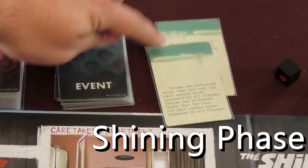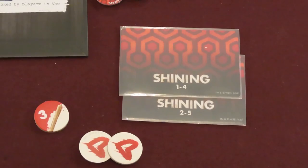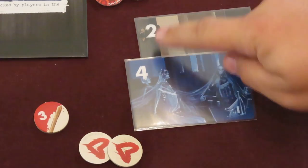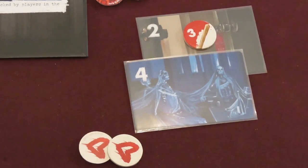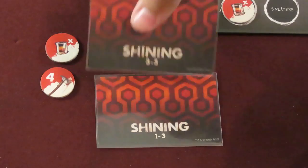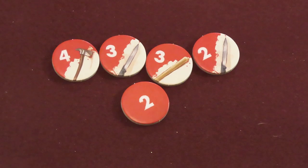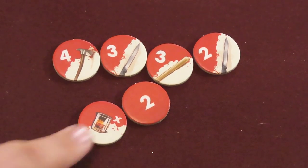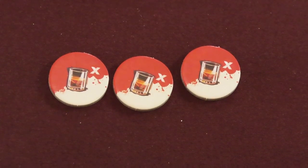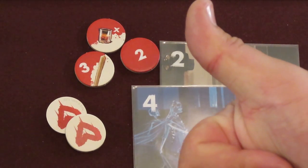The shining phase is triggered once 2 event cards come out that are the same color, or if it's the 3rd round of a month. In turn order, players must resolve the shining cards dealt to them. Flip over both of your shining cards and add the numbers together — you must have at least that much in willpower to overcome the horrors of the hotel this month. The range shown on the backs of the cards gives you an idea of what value is on the front. Add up the numbers on your collected willpower tokens; most have a number value printed on them. The whiskey token provides a value equal to the number of whiskey tokens you have — so if you have 3 whiskey tokens, that's 9 points of willpower altogether. If your willpower total is equal to or greater than the shining total, you are still sane. If not, you become temporarily possessed by the Overlook Hotel.